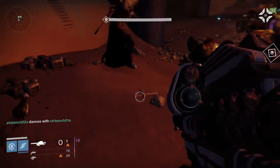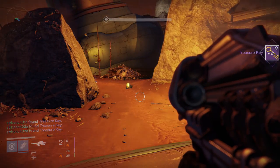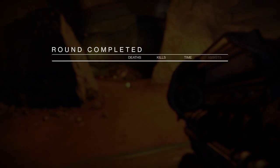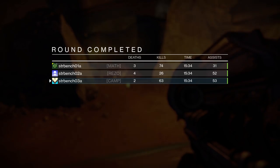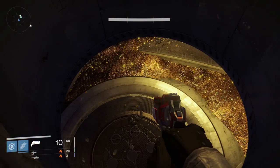Hey guys, what you're about to see is the beautiful, fabled riches of the Reef. This is the Queen's Crystal Borrows, aka the Treasure Room. This is where you're going to be able to get all of the loot after the end of your Prison of Elders run.